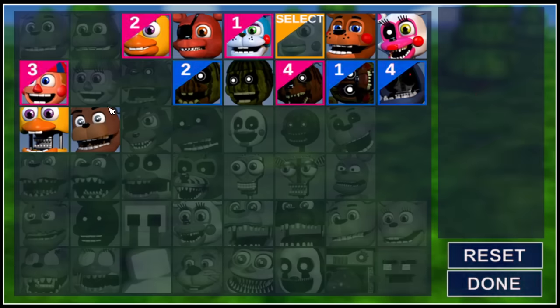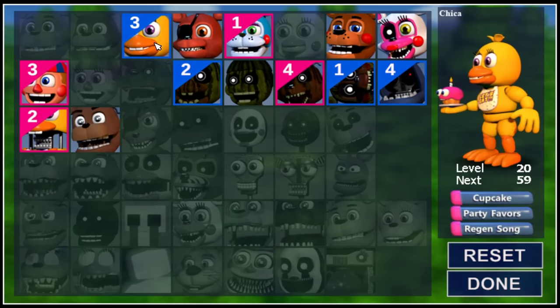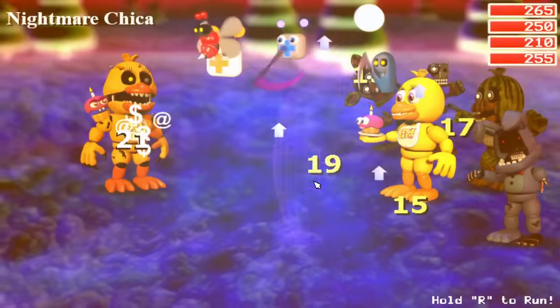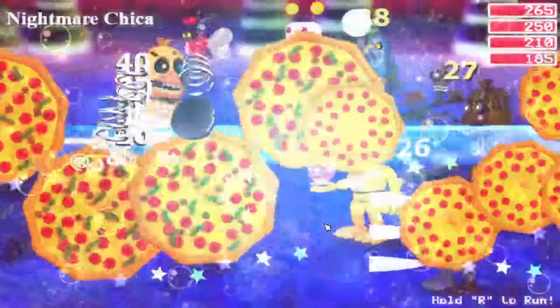Mad Endo would finally be destroyed, Toy Chica would then be replaced by FNAF 1 Chica, and while farming experience, Nightmare Chica of all people would try her hand at us, and although her efforts were strong, we were simply stronger.